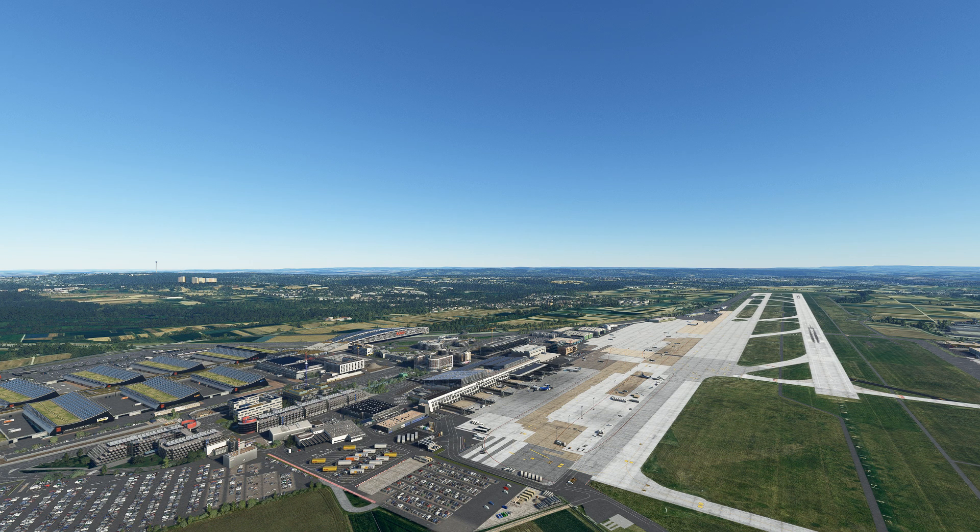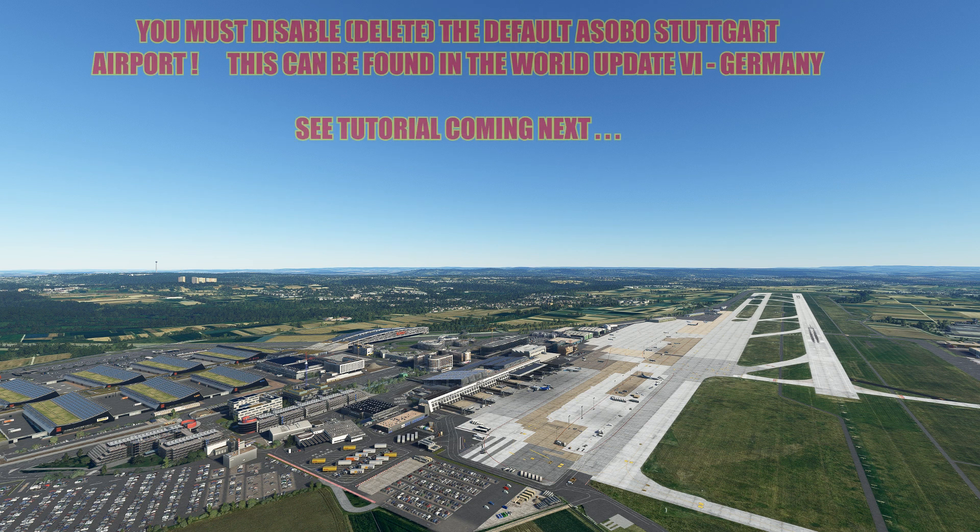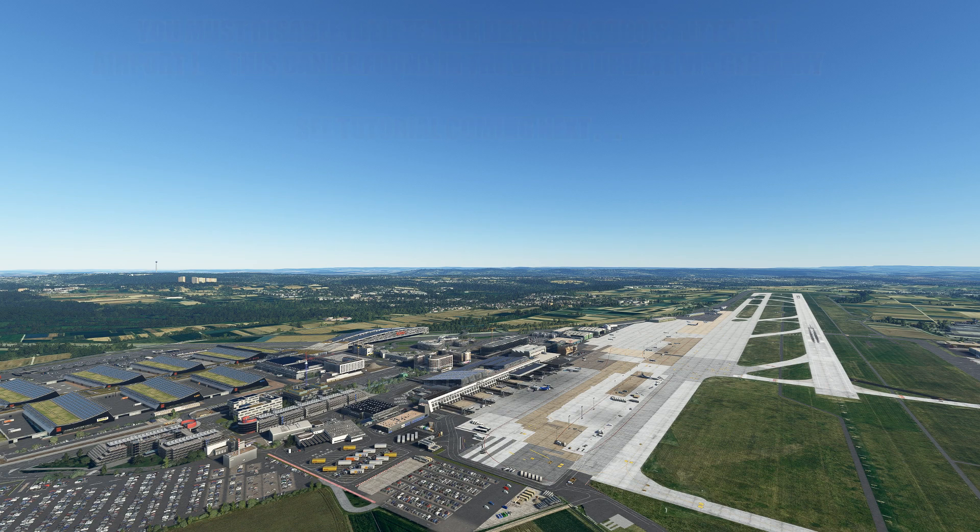It's a very, very nice airport — extremely detailed, better than anything out there. There's just so much in this scenery. One important thing: you must remember to disable the default Asobo Stuttgart in the content manager. I'll now show you a quick video about how that's done.